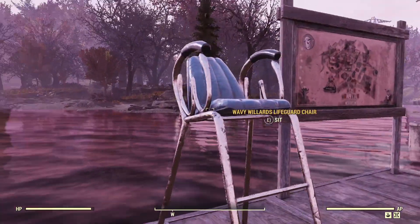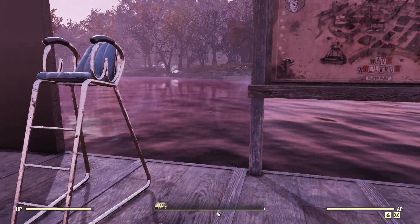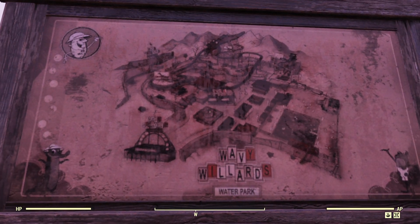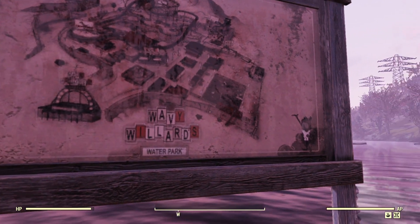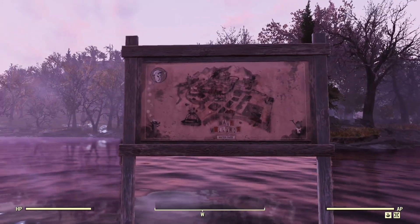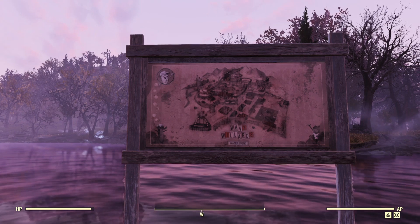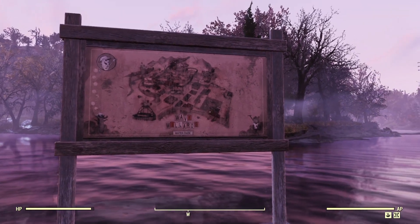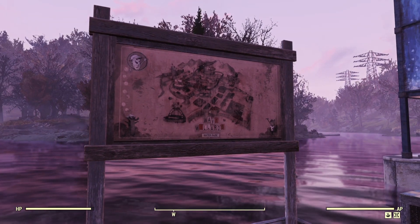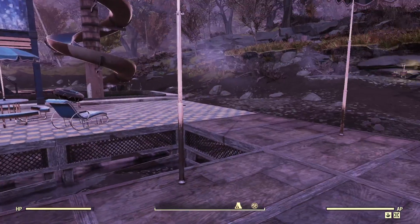You get this lifeguard chair, which looks nice and has a little bit of a different design to it — fits the theme really well. There's also this Wavy Lord water park board, beat up and knocked around. I could also see this being very easy to turn into other things. You could put a couple of posters over it, add weapon showcase racks, or really do a lot with it past just having it as-is. It would look really nice in the background.